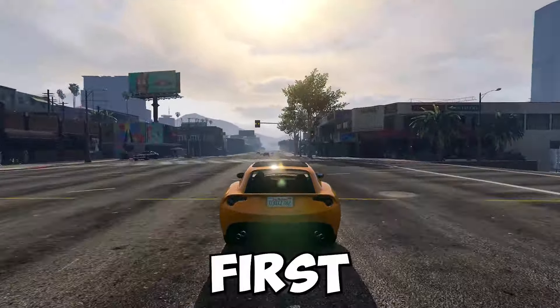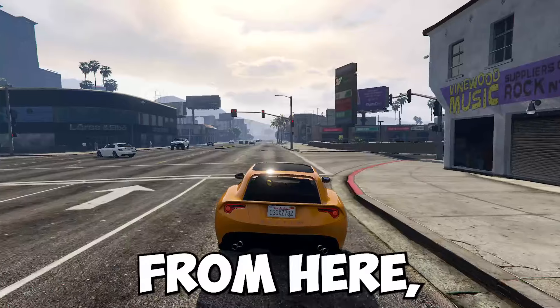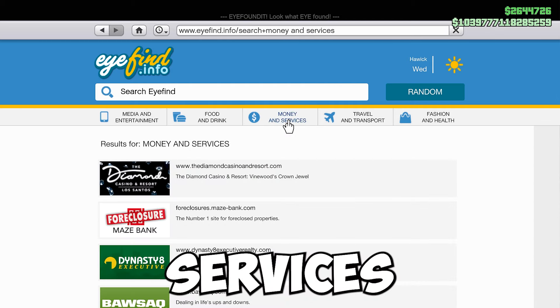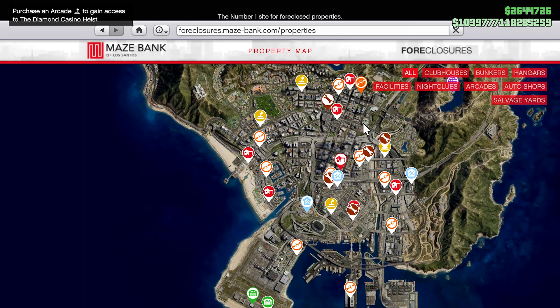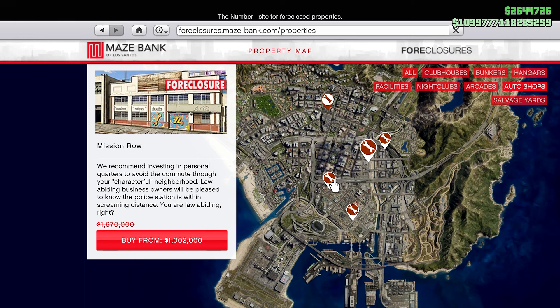In order to purchase an auto shop, you first have to make your way into any GTA Online session. From here, go over to your phone, go over to internet, and then on this taskbar click on money and services. Make your way over to the Foreclosures Maze Bank website and go ahead and enter site. From here, on the top right corner, just click on auto shops and you have a ton of them that you can choose from. They are discounted this week, so now is the best time to purchase one.